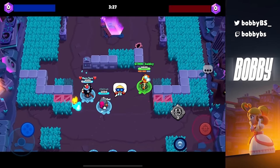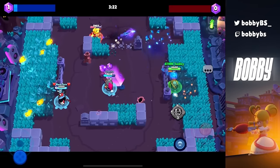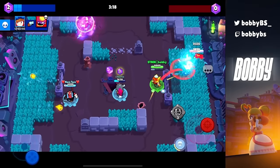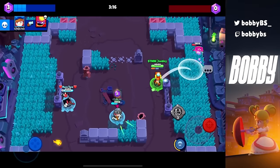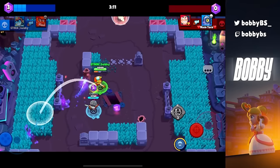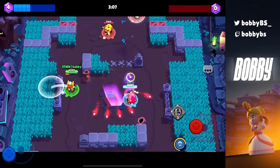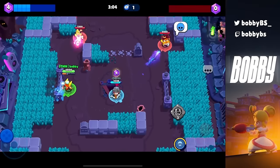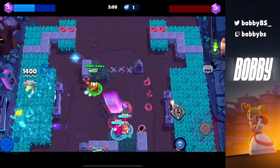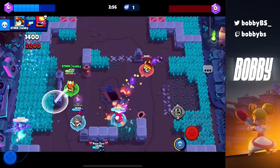Even though Larry isn't a carry brawler, when you have good matchups it could be a carry. I'm just gonna try and not let this Griff do literally anything this game and just be an absolute nuisance. I have vision gear, so he literally can't do anything — he can't sneak on me anywhere. I'm just gonna try and use these walls to my advantage and sit here and do this the entire game.